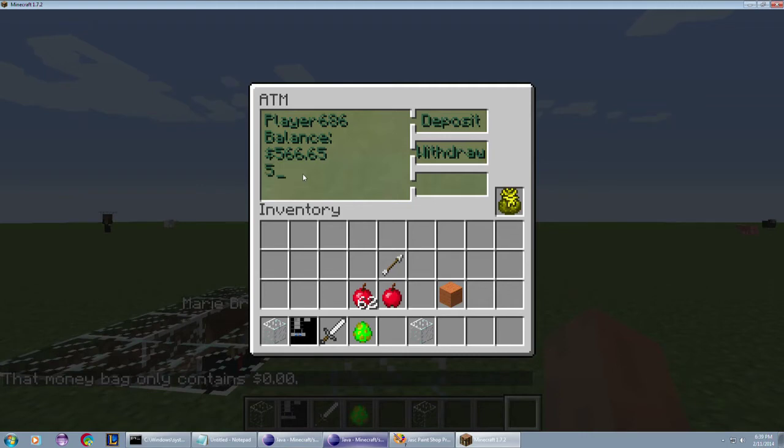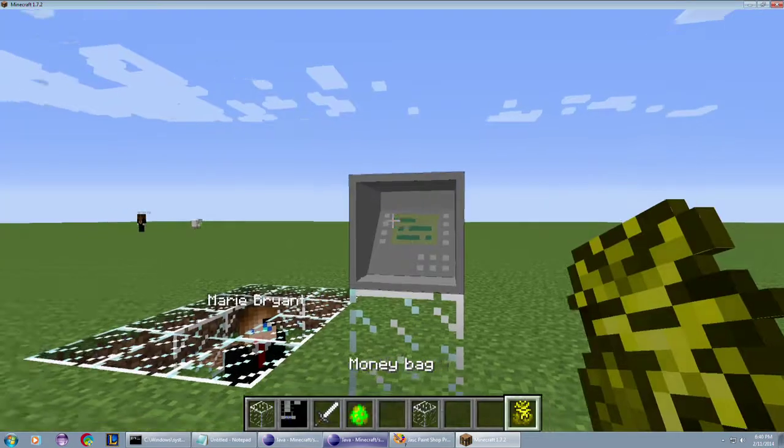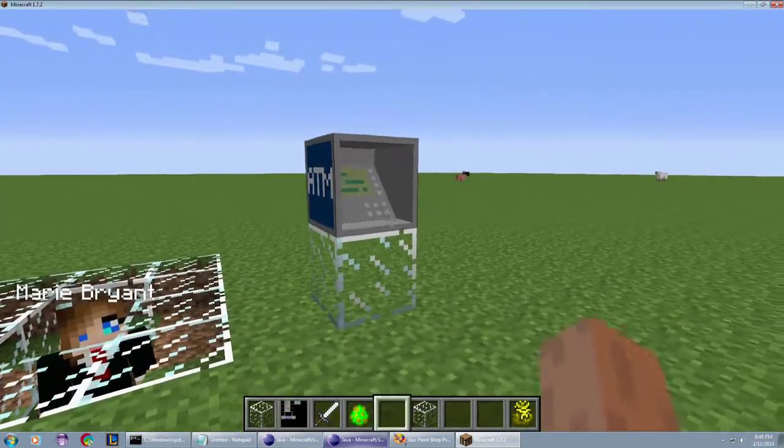I can't withdraw more than I have. I only have $500 available, or $566. So if I go $566.65 and withdraw — boom. These seem to be working well.